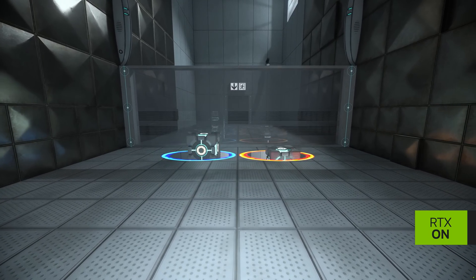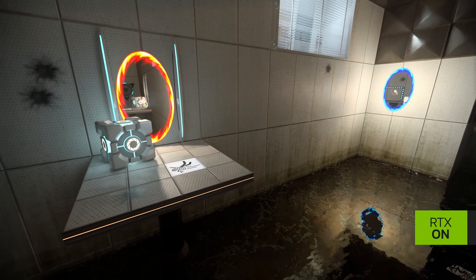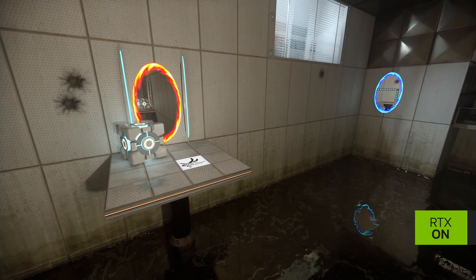For example, the iconic companion cube — being that it's an emissive source now, if you place this cube in a dark room, it's no longer just something you only see when you look at it. You see it indirectly when you're not looking at it, by its effect on the rest of the environment.